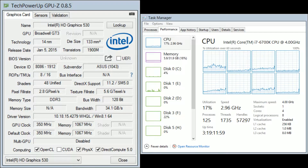Before we go over the benchmark results, let's go over the specifications in my system first. For the processor, I have an Intel Core i7-6700K overclocked at 4.4GHz with 32GB of DDR4 2133MHz RAM with the Intel HD 530 graphics unit.